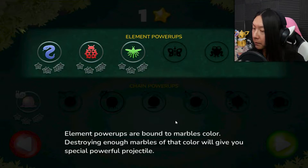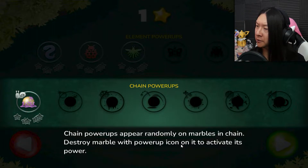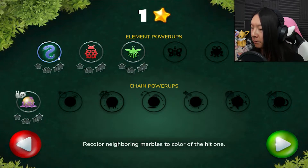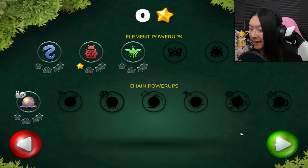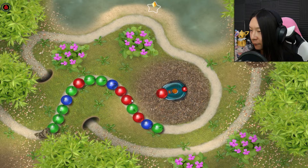Element power-ups are bound to marble colors — destroying enough marbles of that color gives you special powerful projectiles. Oh my gosh, chain power-ups too. This is a lot of concepts being thrown at me all at once, but I have a feeling they'll be easier to pick up than I think, and just tough to master, which is one of my favorite types of puzzle-action games. Chain power-ups appear randomly on marbles in a chain. Destroy the marble with the power-up icon to activate its power: slow movement of the marble chain, recolor neighboring marbles, summon a ladybug that drops small bombs, or bring a machine gun that fires a fan of projectiles. I kind of want the bombs — give me the bombs for this level. I don't know if those power-ups are persistent or just for this level.